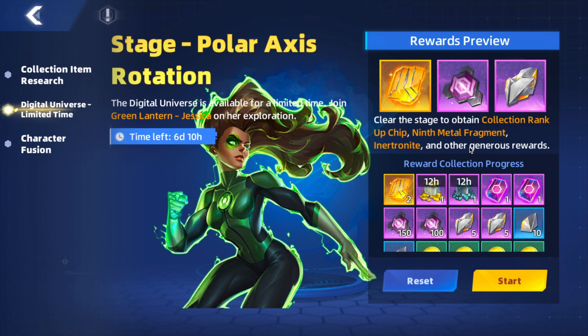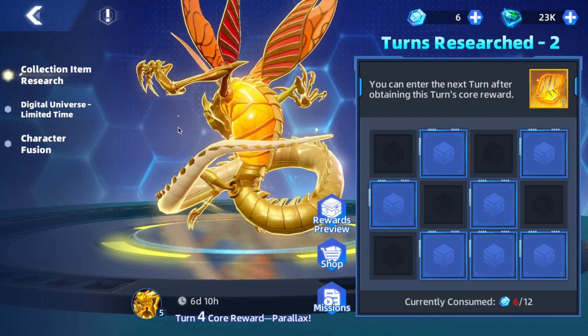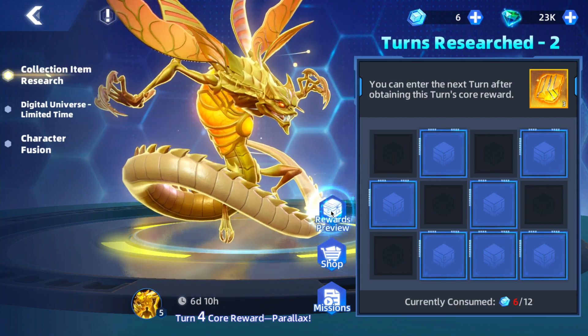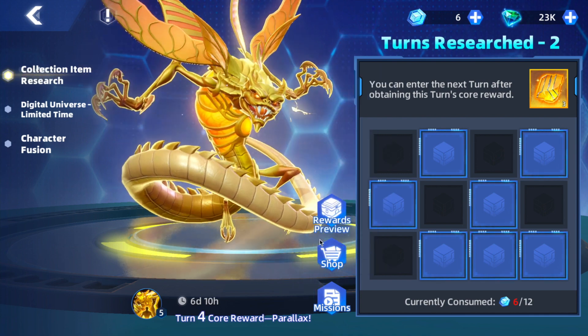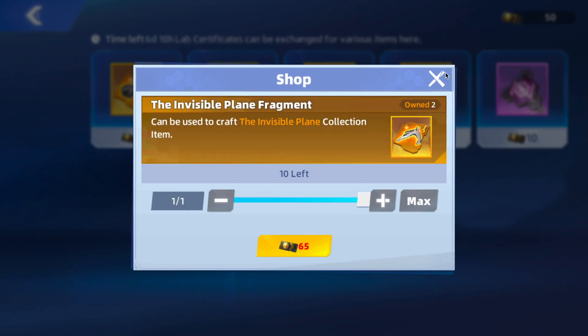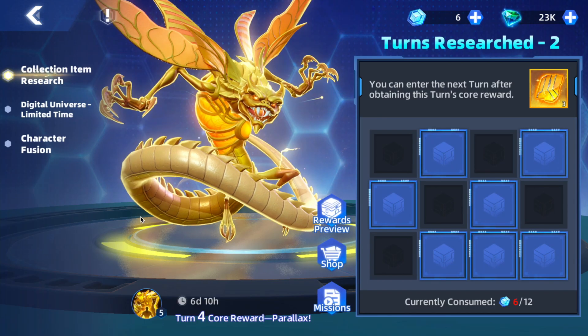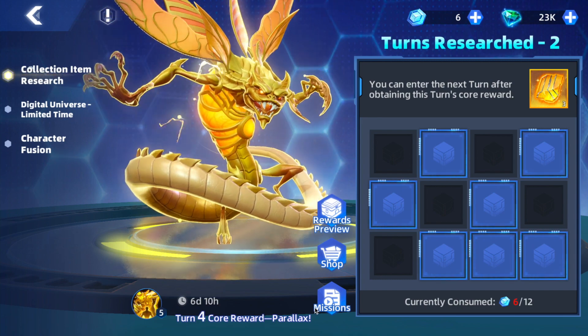Let me know what you guys think about these events. I really like the Digital Universe ones — they're a lot of fun. But the collection item events are tough because there's just no way you're getting the new character unless you're spending money. I get it, they need to make money. In the shop I want to buy the Invisible Plane fragments — I already have two of those — but it's going to take quite a bit of tickets to get there. That's it for today's video, thank you guys for watching, like and subscribe, and we'll see you in the next video.